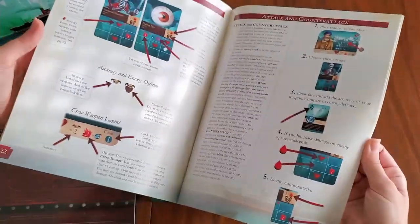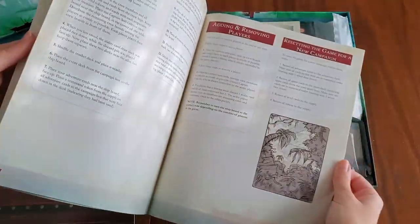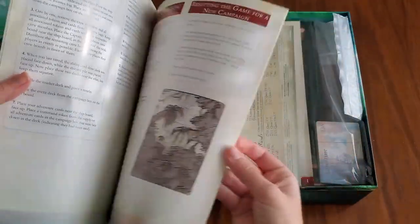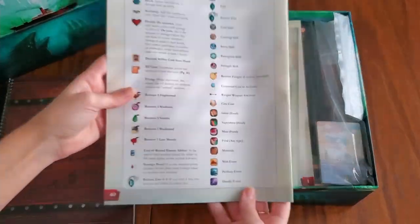The rulebook covers how to end a turn, details of battle, more about battle, some variations of play, all the pages of scoring, and then references.